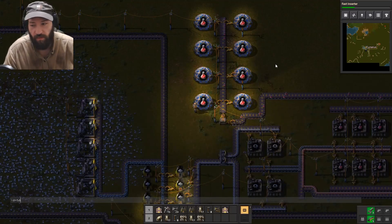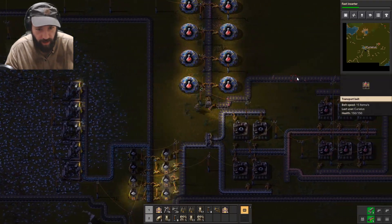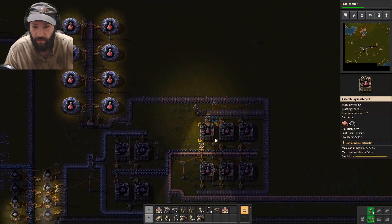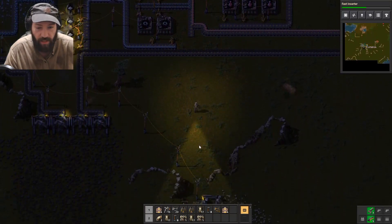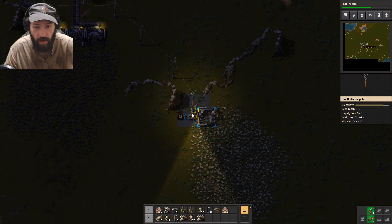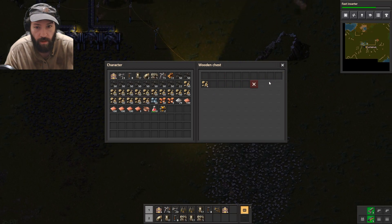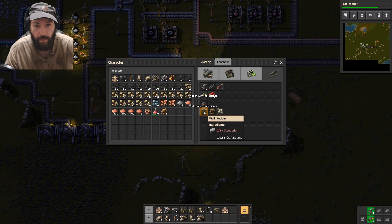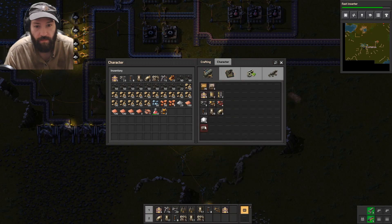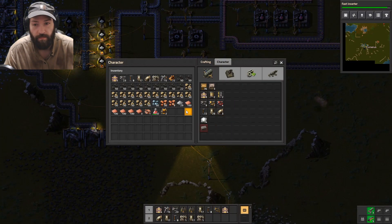Hey everybody, it's me, welcome back to Factorio. So we need to set up — I just did a few little researches that I'll need, like setting up walls right here. Walls — how do we make stone brick? Furnaces, fantastic.